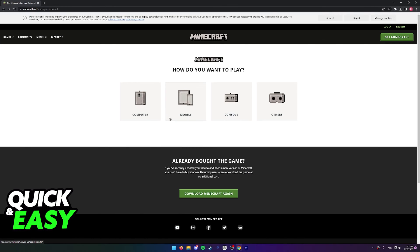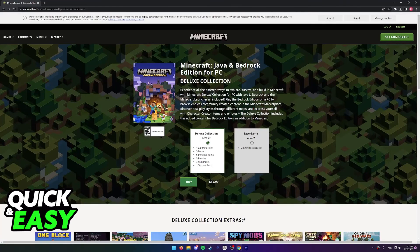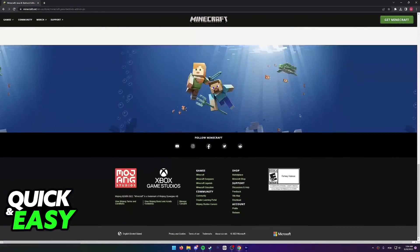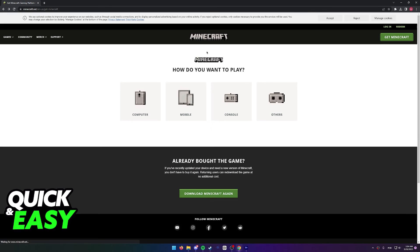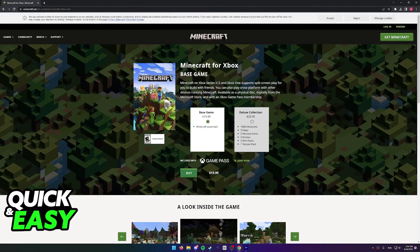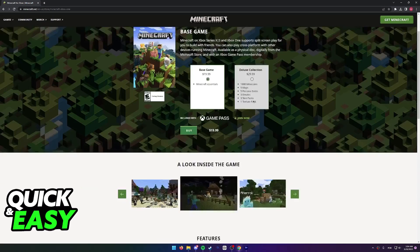From here I can select 'Get Minecraft' to purchase any version of Minecraft. Let's try selecting 'Computer' — the first thing you will notice is that this edition includes both Java and Bedrock, and it doesn't include what we're looking for, which is the Legacy Edition. If we go back and try to select 'Console' — let's try Xbox One — as you can see, it's also the same Bedrock Edition, as noted per the text listed over here.